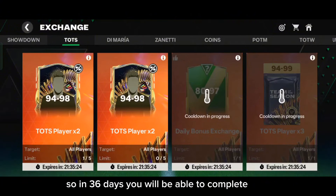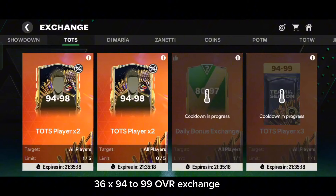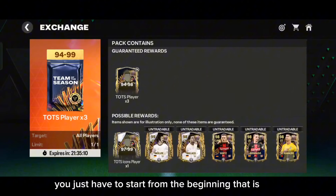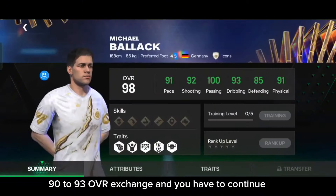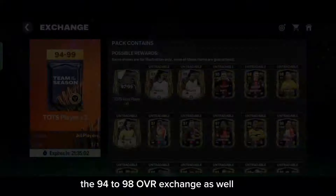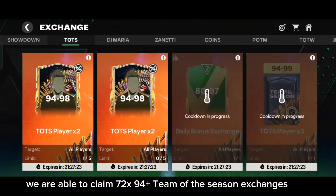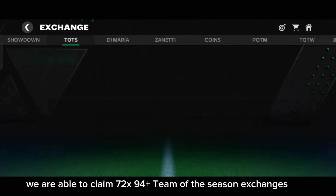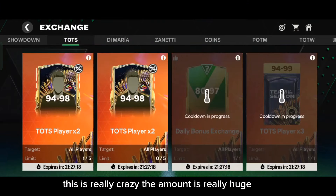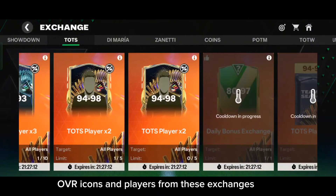For example, if you have 2x 94+ overall Team of the Season players and complete the 94+ overall exchange, you will have 4x 94+ overall players and can complete the 94-99 overall exchange to claim 3x 94+ overall players. With this trick you can complete these exchanges daily, and in 36 days you will be able to complete 36x 94-99 overall exchanges.